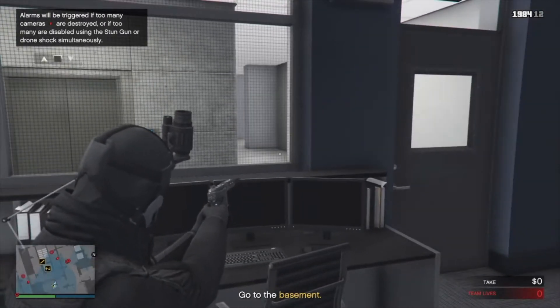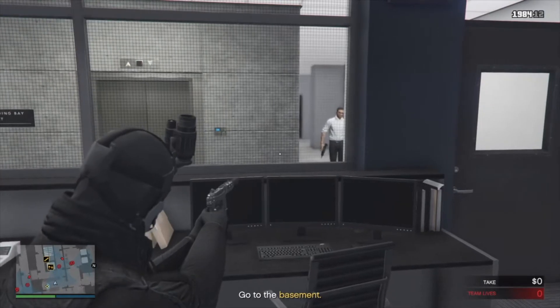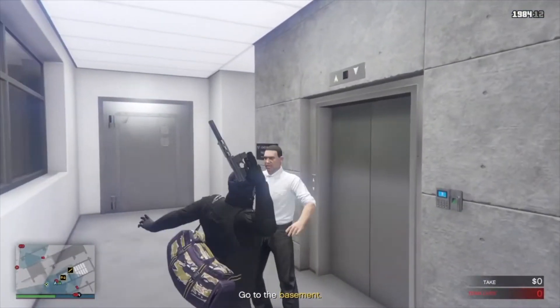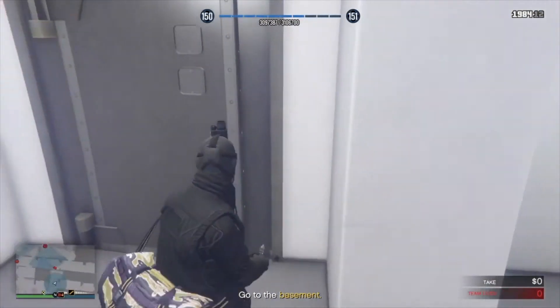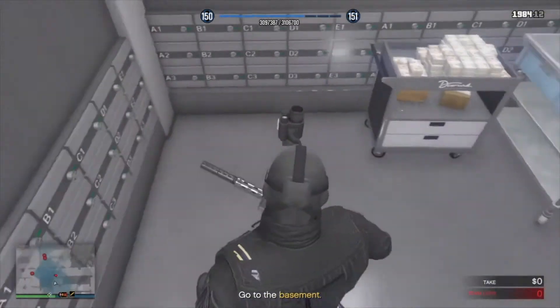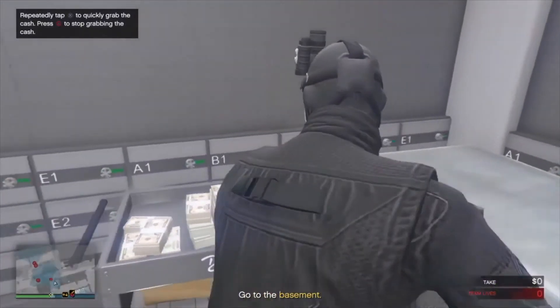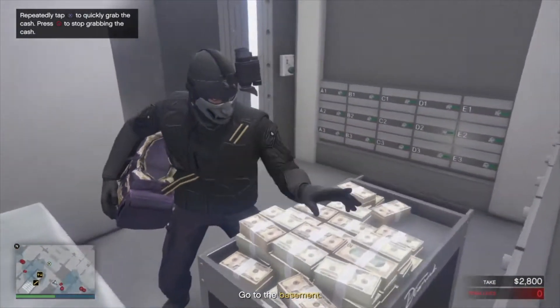Before they go to the vault, today's takings are stored near where you are. It's up to you, but it might be worth a detour. It's a two-room system — one of you needs to hold the access button in the security room, the other runs through and grabs the cash. Easy as that. The cash is on the cart. Don't get distracted, this is just a starter.